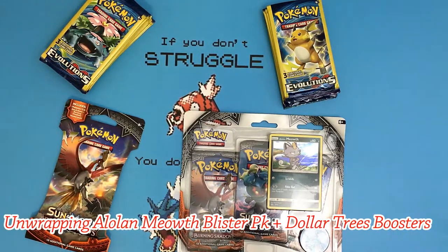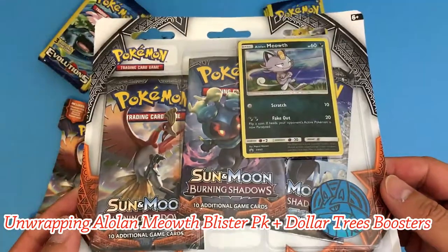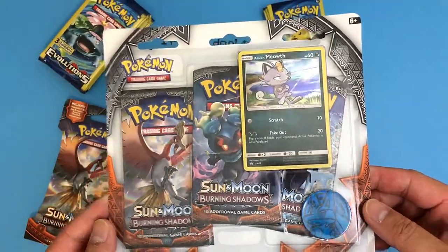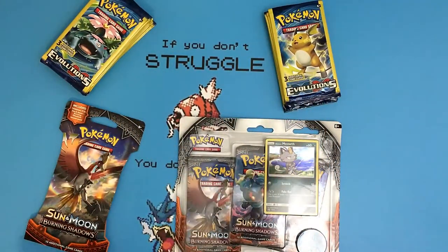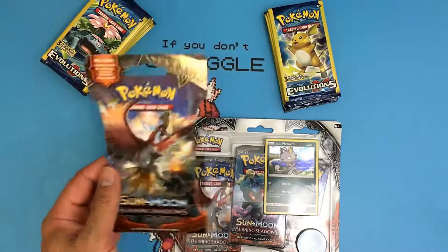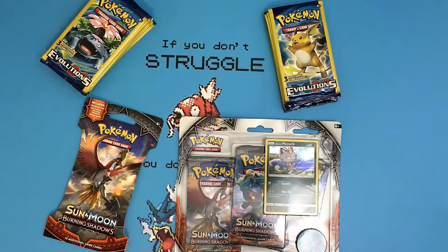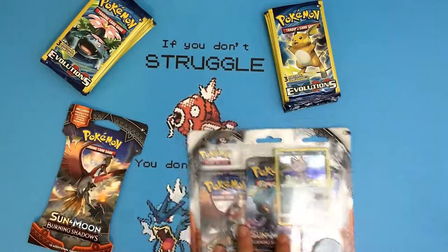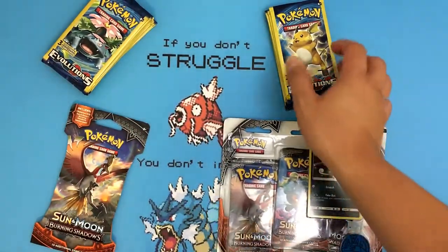Hello everyone, welcome to another episode of Unwrapped Poke. In today's episode, I'm going to be opening up a new Aloha Meow Blister Pack with three brand new Sun and Moon Burning Shadow Booster Packs. Along with that, I also have some Dollar Tree XY Evolution three-card Booster Packs and another additional Sun and Moon Burning Shadow Booster Pack. But today, I also have a special guest — my wife's little cousin. His name is Anthony. Say hi. Hello. He's going to be opening up the one on this side, and I'm going to be opening up the one on the right side. Let's get started.